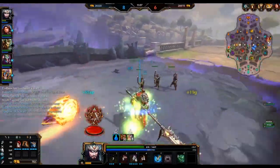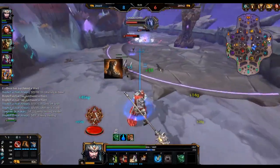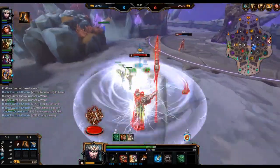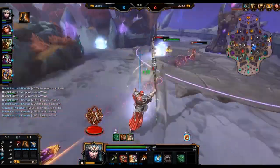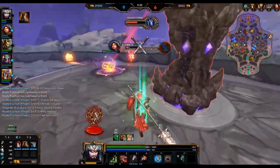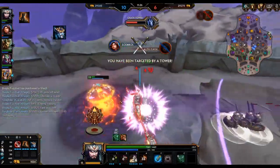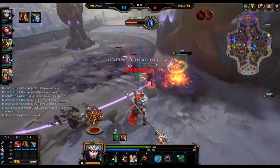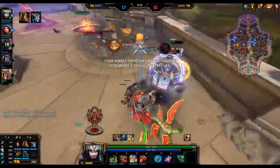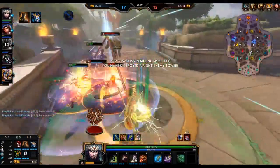Now let's talk about the core of the build. The core is always going to have Warrior Tabby — it's the better boot for Guan Yu. Moving into the next slot, you're going to want Breastplate of Valor. In my opinion it is Guan Yu's best item because it gives him the mana he is really desperate for, 20% cooldown which is just huge, and a bit of physical protection because we are a tank after all.